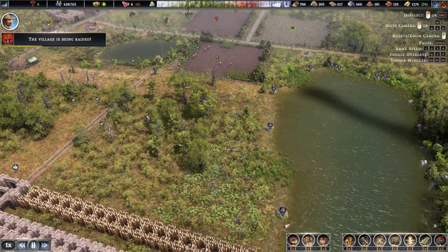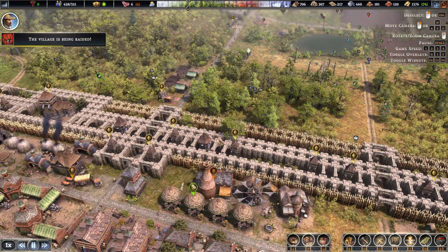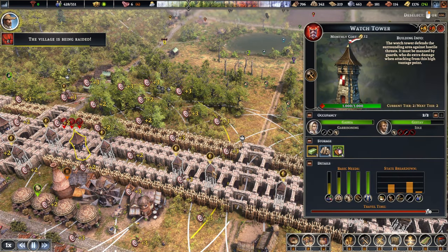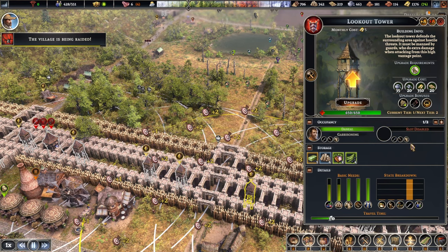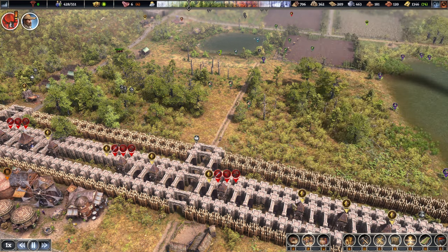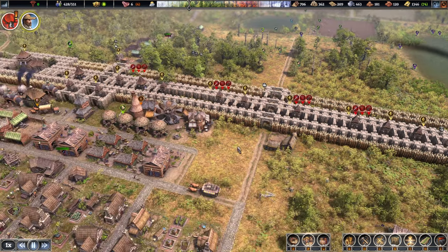Alright, where are you guys coming from? From this side. These towers — we haven't upgraded any of these just yet. That one is upgraded, which is great. Could use another worker in some of them as well. Oh yeah, they're all empty. Okay, I think that should be enough.